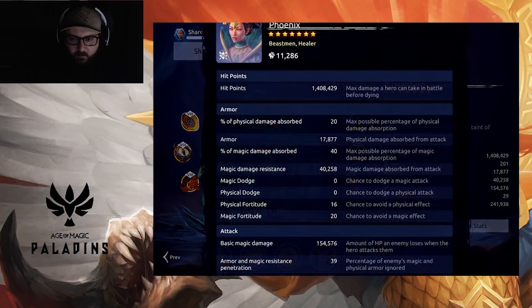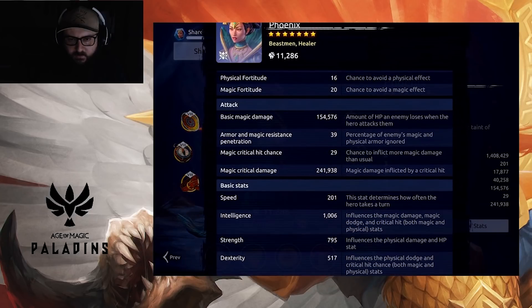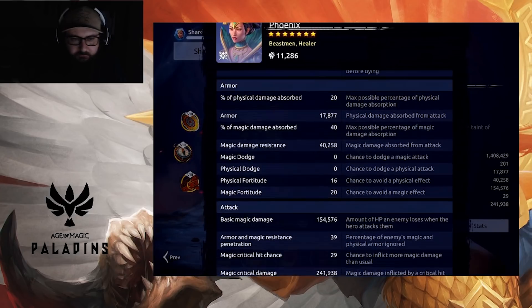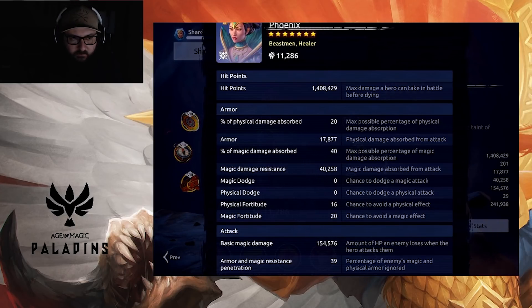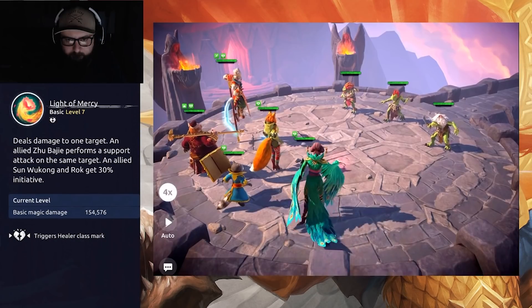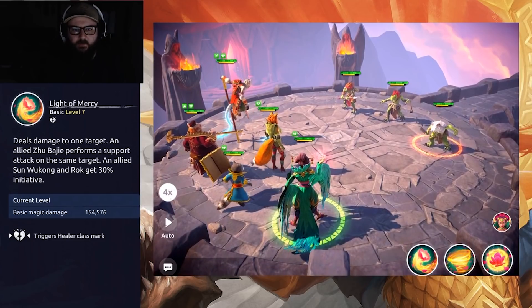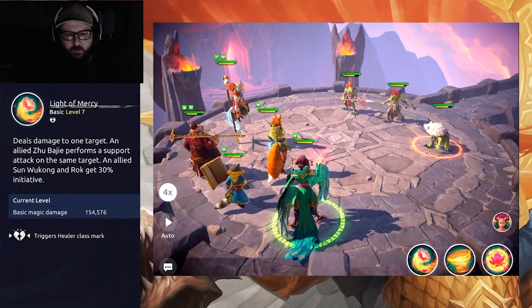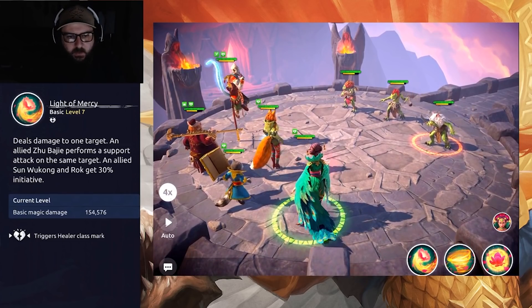Here are the more in-depth stats for anyone who wishes to look at them — feel free to pause wherever you want. Now we'll go into the arena, see her abilities, what they do, and have a look at what she's like visually. Jumping into battle, we have Phoenix with her basic attack, Light of Mercy.